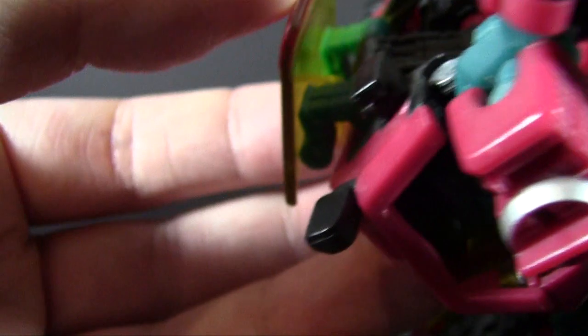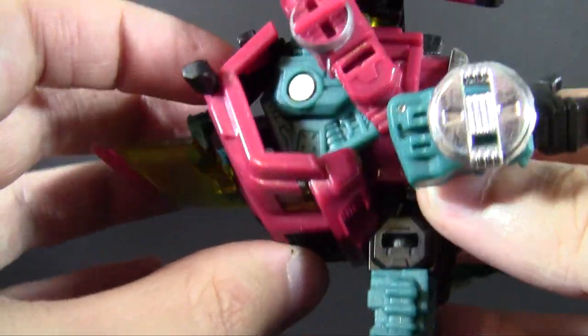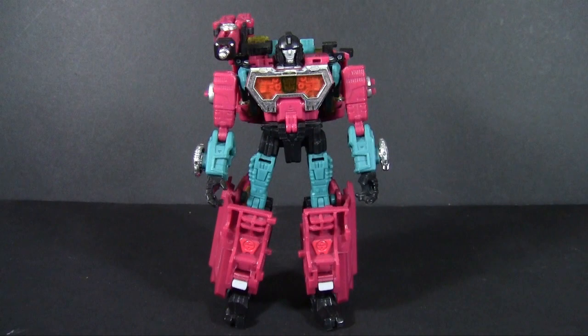That goes that way, and that tab in the back pushes up the robot head. That should let me hard connect the torso in somewhere. Oh, hey — he's in robot mode! How did that happen?